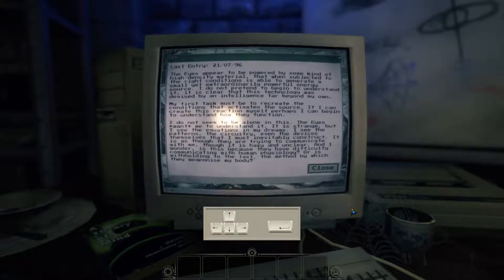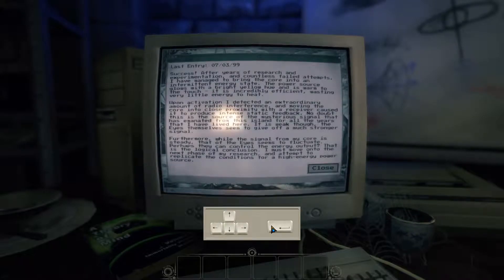The ice appear to be powered by some kind of high-density material that, when subjected to the right conditions, is able to generate a small yet extraordinarily powerful energy source. I do not pretend to begin to understand it. It is clear that this technology was devised by an intelligence far beyond my own. My first task must be to recreate the conditions that activates the source. If I can create this reaction myself, perhaps I can begin to understand how they function. I do not seem to be alone in this. The ice want me to understand it. It is strange, but I see the equations in my dreams — the patterns, the circuitry, even the devices themselves that I must inevitably construct. It is as though they are trying to communicate with me, though it is hazy and unclear. I wonder — is this because they have difficulty communicating with human physiology, or is it withholding the method by which they weaponize my body?